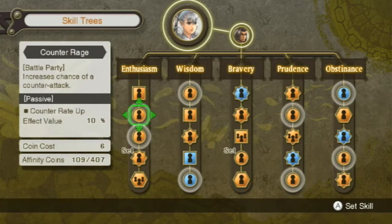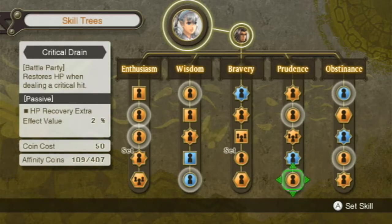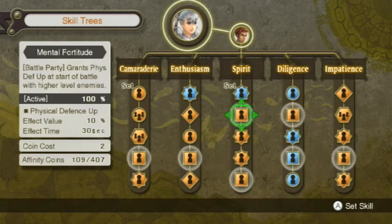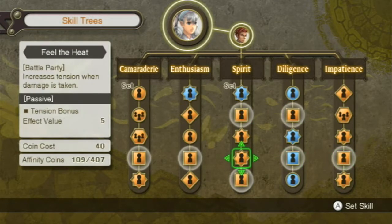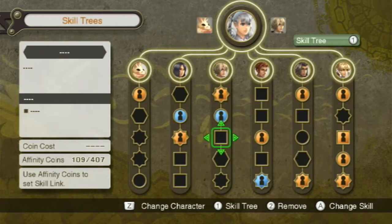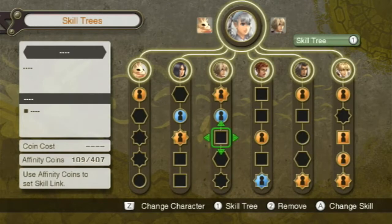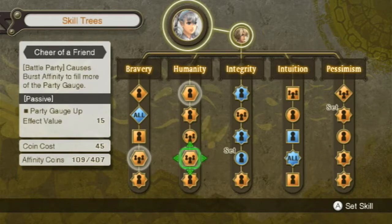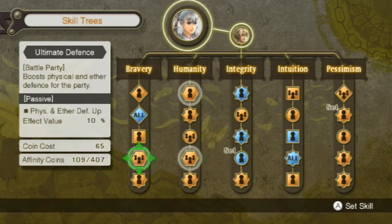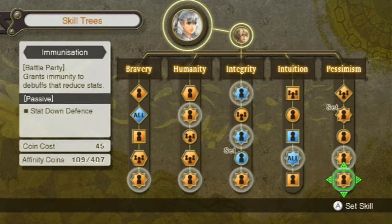Reduces aggro drawn when dealing damage — that's going to be useful for her. Now I saw I had another one of these. I guess that's useful but we'll see how much I have when I'm done. A lot of these are just buffs with lots of conditions on them and I just don't care about that. I want something that happens all the time. That's useful as well — we'll see. That's also useful.